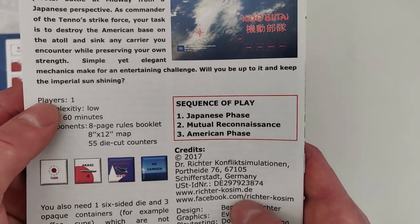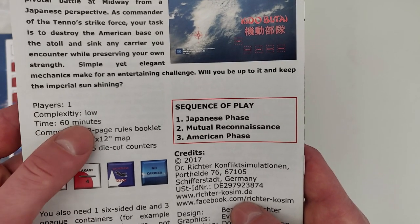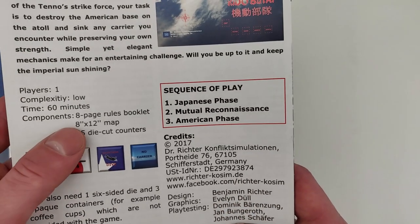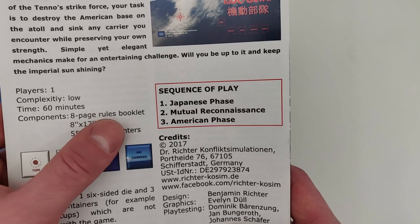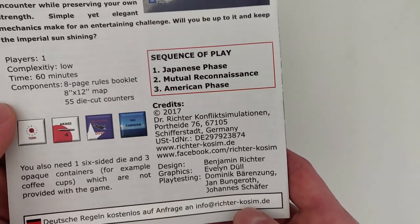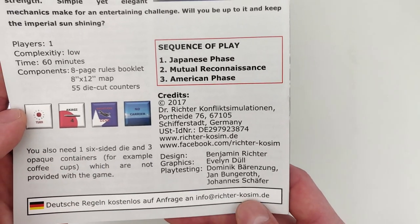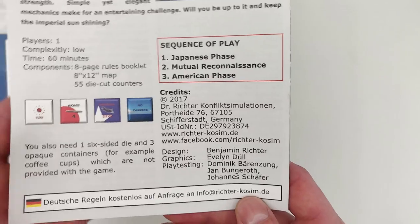We can see here that it's a one-player game. Complexity is low, about 60 minutes for a game. We have an eight-page rules booklet, a map, and 55 counters. And like I said before, you also need one six-sided die and three containers or cups.